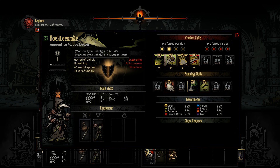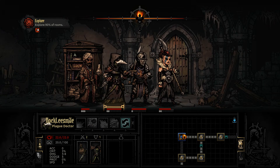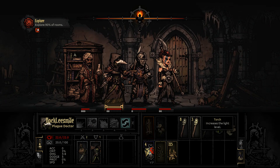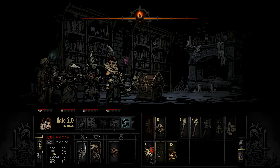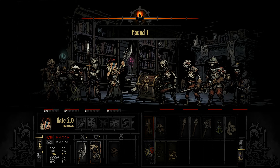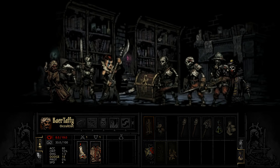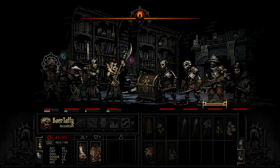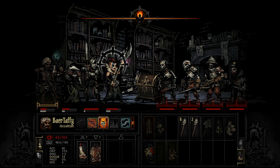Damage is DMG, ACC is accuracy — I apologize, I'm a little bit of an idiot sometimes with respect to this stuff. I expect an encounter here along with some treasure. We don't have a key though — can we even open that? I hope so. Tempting Goblet is gonna stress the shit out of us. Whirl is high damage, especially if it crits.